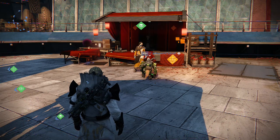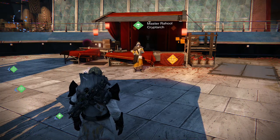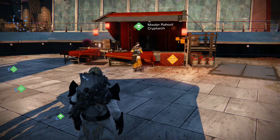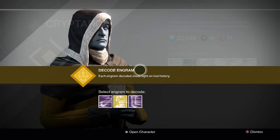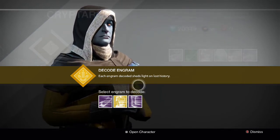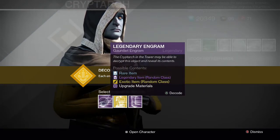I just got two exotic chest engrams from Xur, and I also got three legendary engrams that I've acquired from various rewards. So let's get into it and hopefully we get some good gear. I believe all my legendary engrams are armor — I haven't gotten gun or weapon ones in a while — so I'm gonna start off with the legendaries.